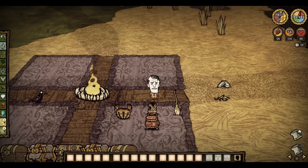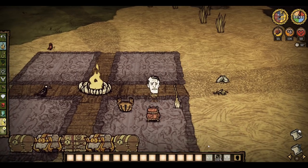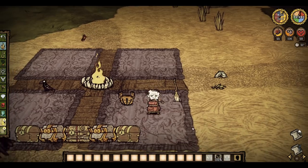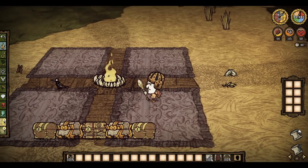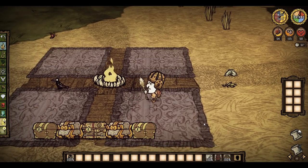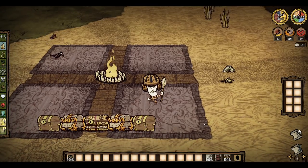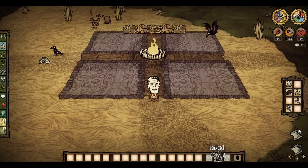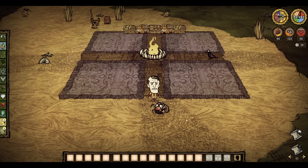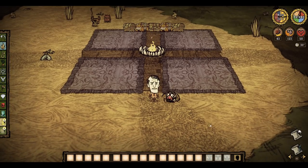The Don't Starve inventory consists of 18 slots. 15 of these slots are used to store items and the other three are used to equip hand slot, body slot and head slot items, most notably weapons, tools, armor, seasonal clothes and light sources. Equippable items can be stored in the storage slots as well as being worn, enabling you to take them on and off as you like, except for backpacks which can only be equipped or dropped on the ground. Equippable items can only ever be stacked up to one in each slot, except for a small number of exceptions.